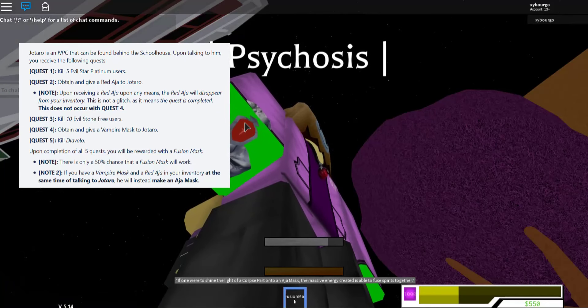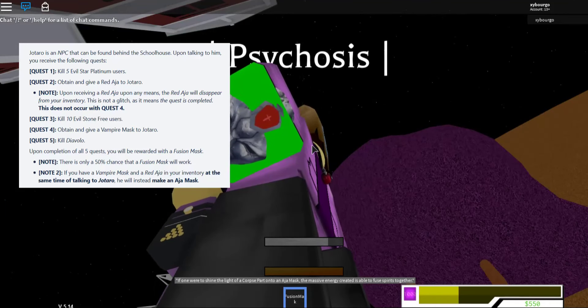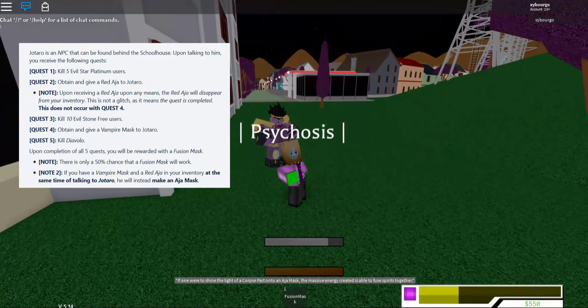The Aja Mask has a kind of printed look on it — it's basically the same color as the actual Vampire Mask. That's all I can say about it. So that is Jotaro's quests.